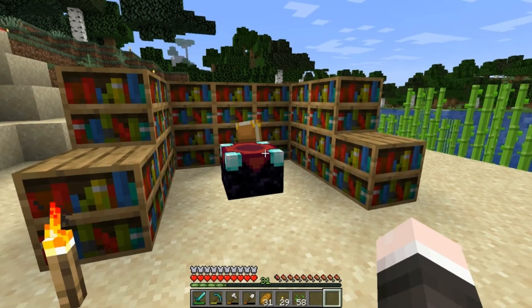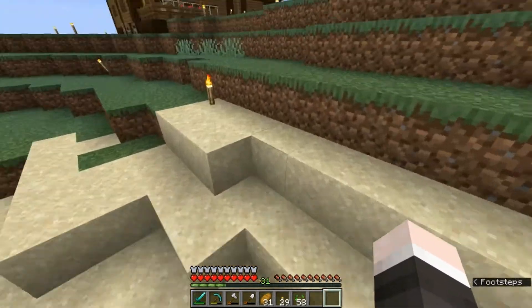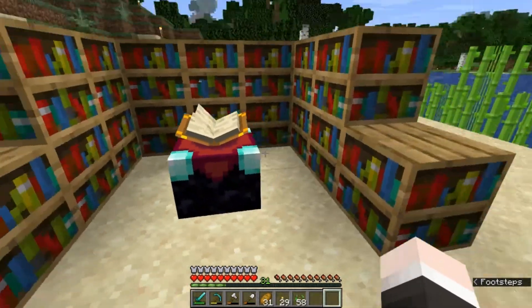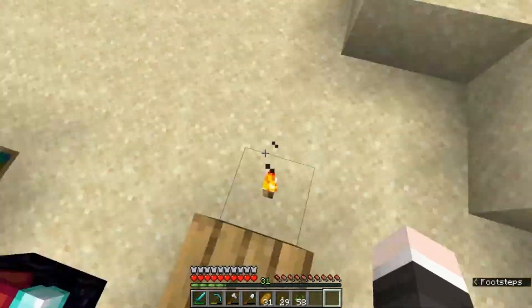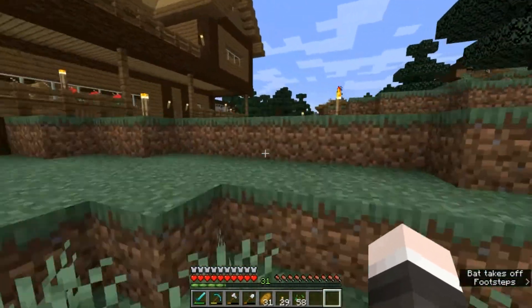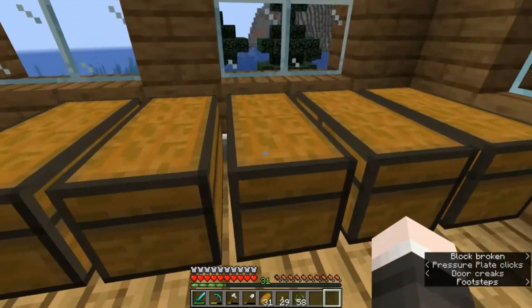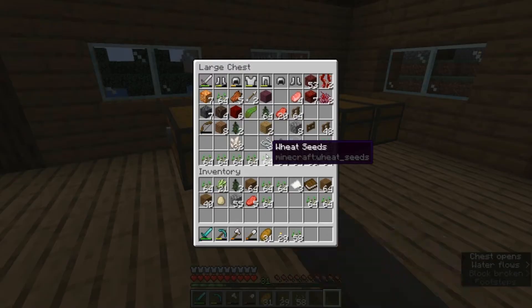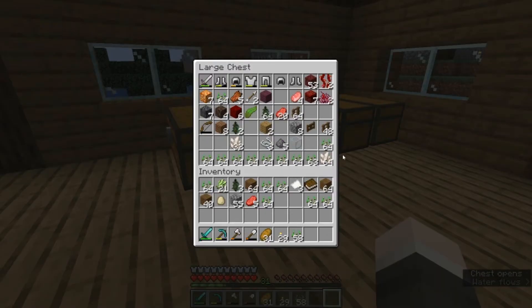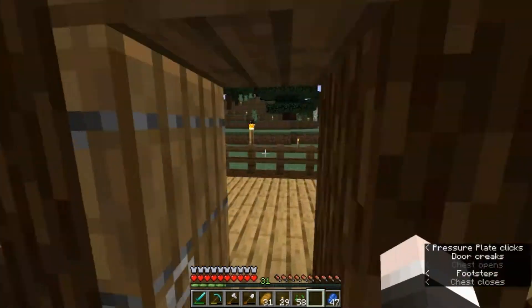We've managed to get ourselves the full enchantment table setup. It only took 16 blocks, which is 48 books, so 48 pieces of leather and 144 pieces of sugarcane - pretty decent. Now we're going to grab ourselves our lapis from the valuables chest.